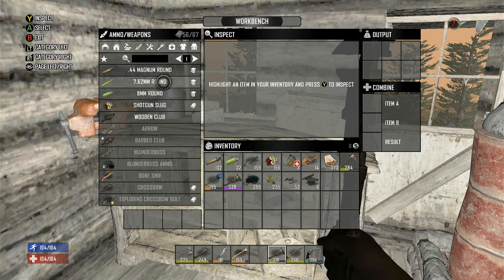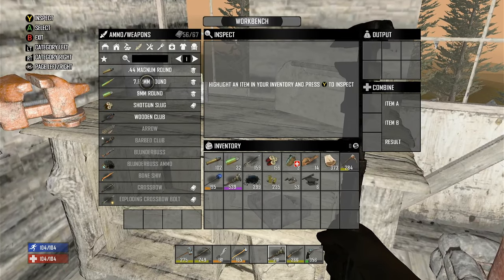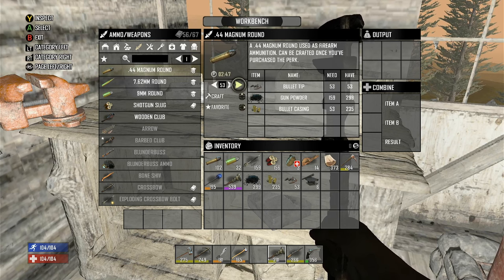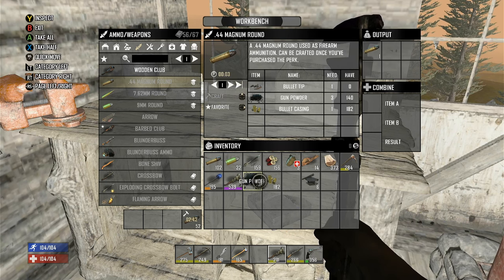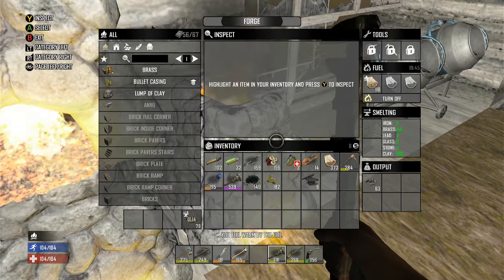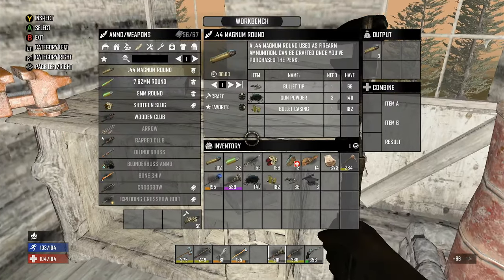What's up guys, Spartan 85 here. Welcome to day 40 of Pacific Rim. We're kicking butt on this series. I think I want some 44 Magnum - like 53 rounds of that. We have just enough bullet tips to make that, so I need some more bullet tips to make more ammo. We have that crafting out right here. Let's grab those and make some more real quick.